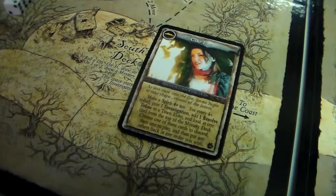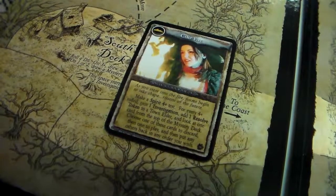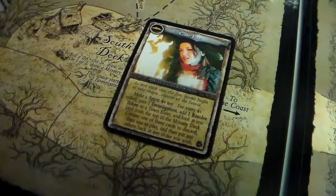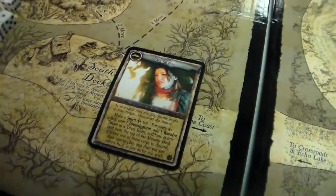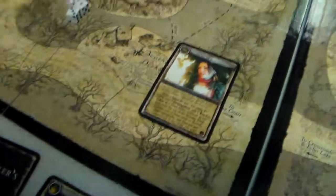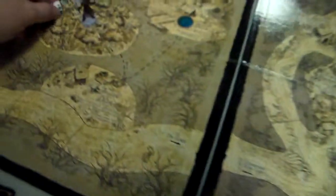We add a resolve token to a town elder, and we look at 1 card from the top of the mystery deck. We'll get rid of this because that is the murder card. So he looked at that and got rid of it.